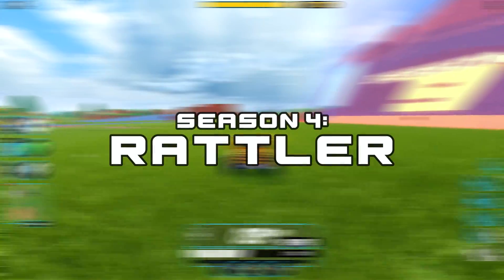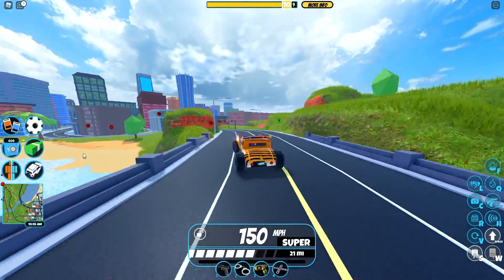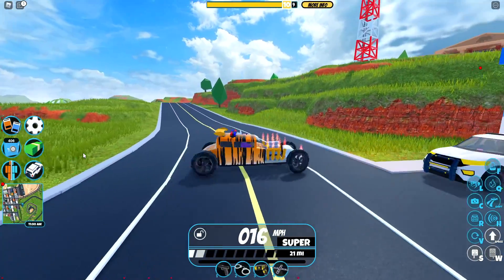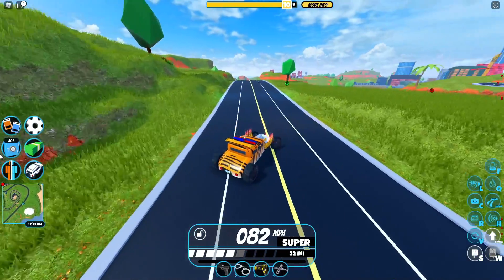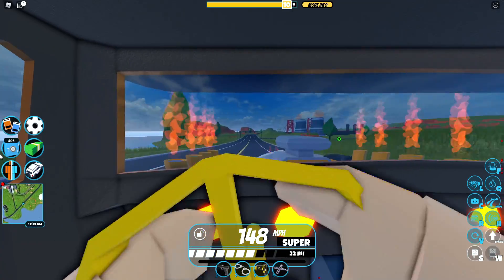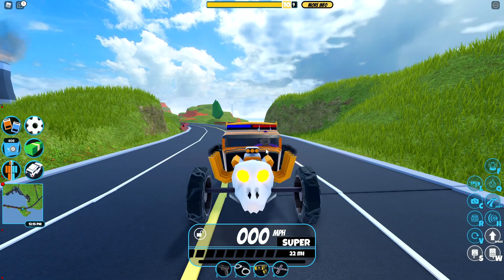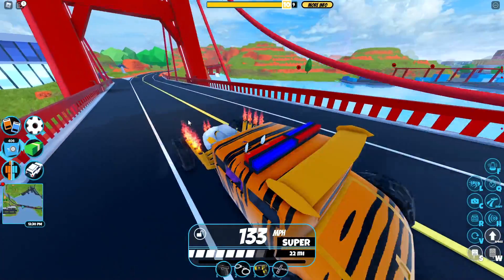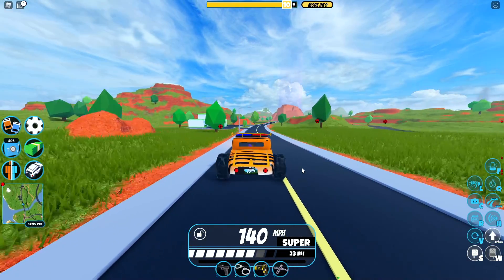Stepping into Season 4 of Jailbreak, we have the Rattler. It caps out at 165 miles per hour, so it's pretty good for Season 4 because I believe that season was pretty easy. This vehicle was pretty good in terms of speed and handling is very nice. The interior also fits the theme of the car very well. The engine has a very cool detail — as you guys can see, it's actually vibrating, and when I start moving, fire actually comes out of the engine. Overall, this is a very solid seasonal vehicle and I give it a 7.5 out of 10. It could be better.